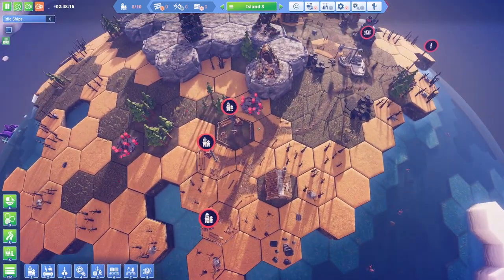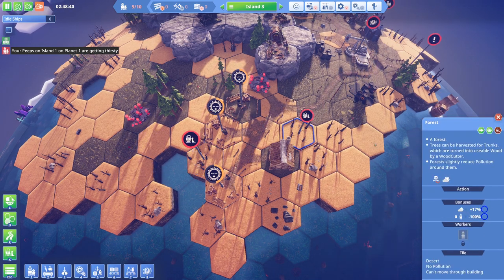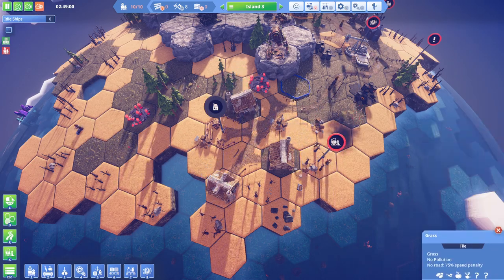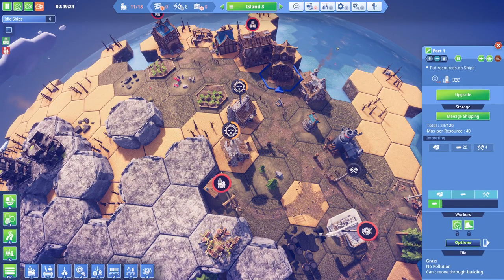There's a lot of wood that we need, a lot of workers that we need, a lot of stuff just in general. But we're gonna get there. Let's queue these up for deconstruction - that should give us enough wood to make hay whilst the sun shines, as they say.